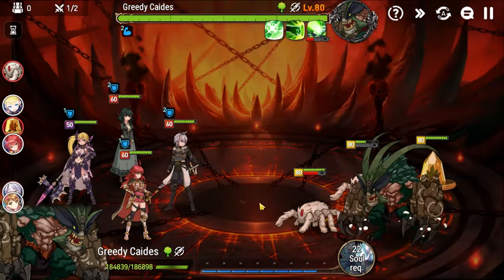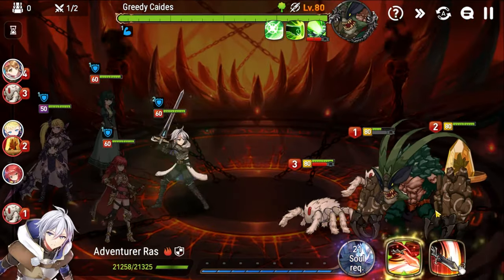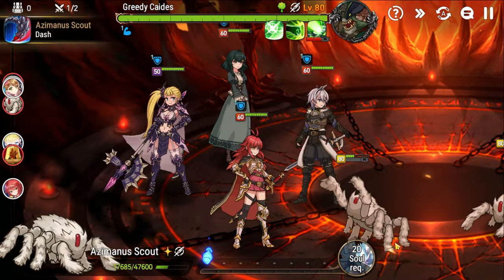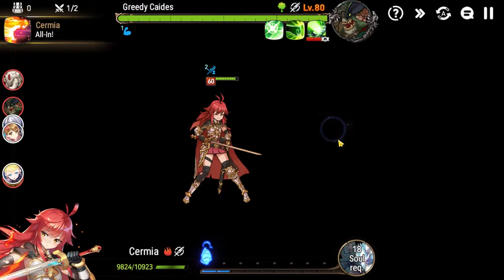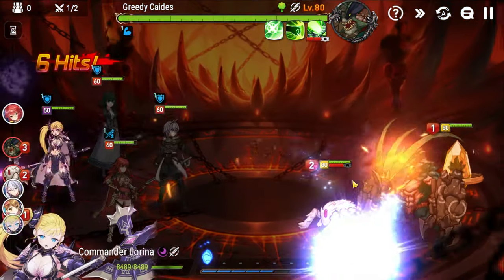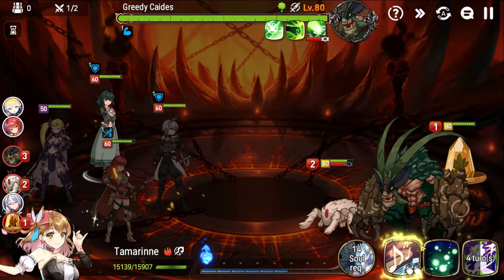We decided to hold Raz's S2 because ideally you want to get in the habit, when playing abyss, of not actually using his Skill 2 unless you have 10 souls available. It's pretty much the best soul burn in all of Epic Seven for abyss, so just get in that habit of holding it — because you're going to be using it a lot from Abyss 90 onward, and it's a good habit to develop.